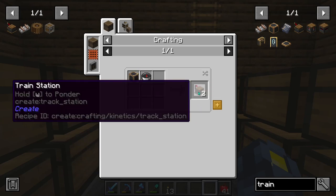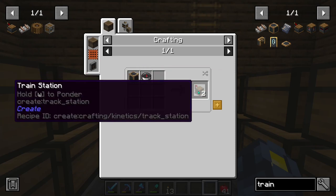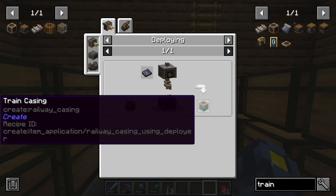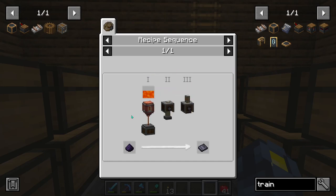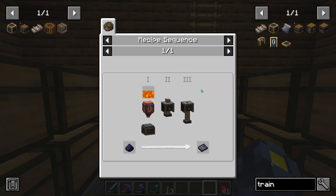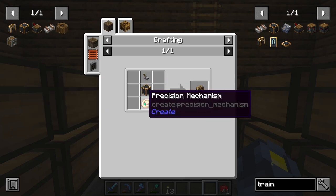Next up, we're also going to need to make a few train stations. This will add stops along the tracks. In order to make the train stations, we're going to need train casings. These require brass casings, and inside a deployer we need a sturdy sheet, which is going to require a little bit of lava. Fortunately, we shouldn't have to automate this quite yet.